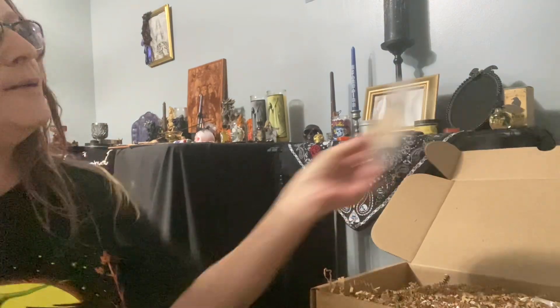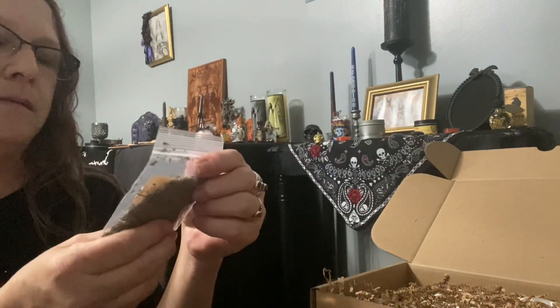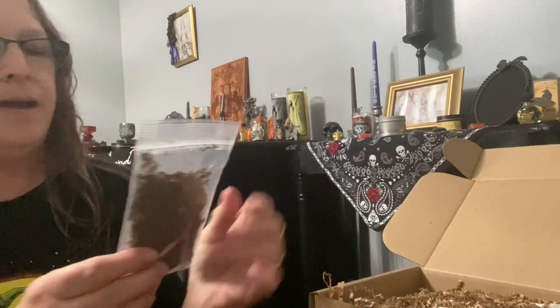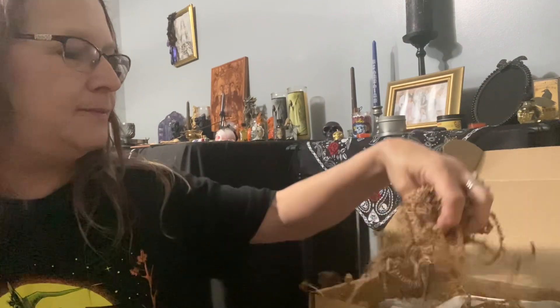The first item we have is Baldor — it looks like lavender and rosemary. Then the next we have is a bigger bag — plantain leaf. Then we have some noodles.